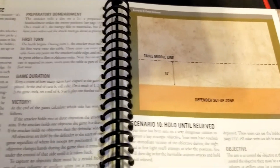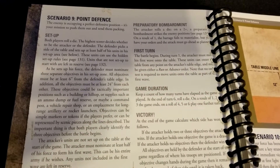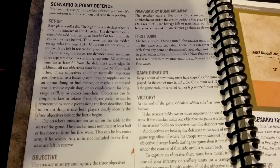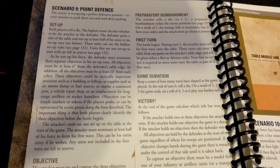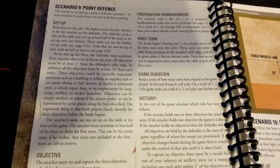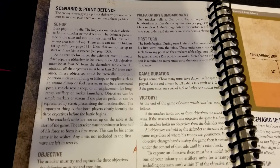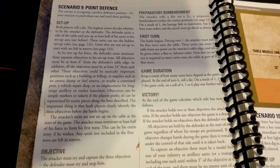We do get a map with this one, and we can see the defender setup zone. So what is Point Defense about? The enemy is occupying a perfect defensive position and it's your mission to push them out. Both players roll a die — high score chooses their role. The defender gets a side of the table and sets up at least half their units in the setup area, optionally using hidden setup rules. The attacker must dominate three separate objectives in the defender's setup zone, all at least six inches from the defender's table edge and at least 24 inches from each other.